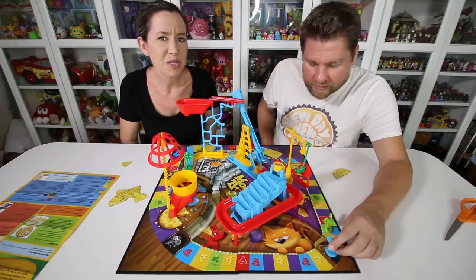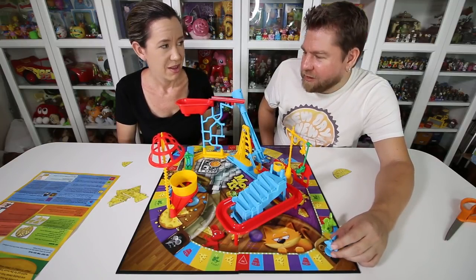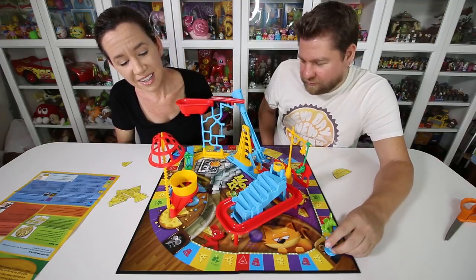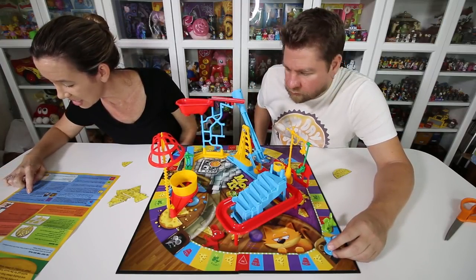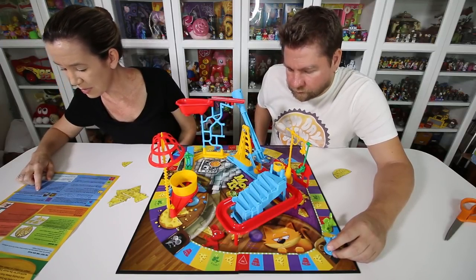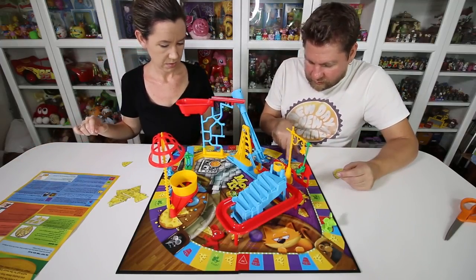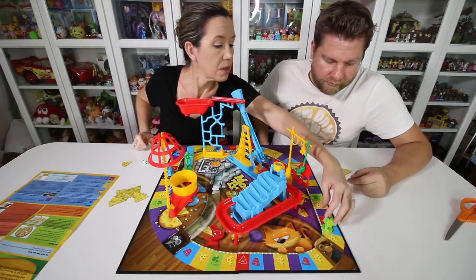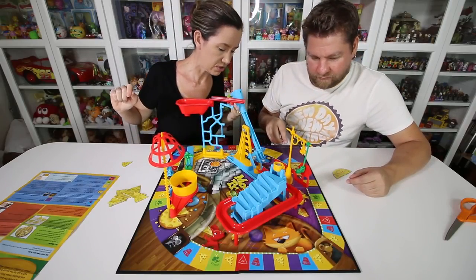It doesn't explain where you're supposed to go now, because you're supposed to have been caught and go back to start — but you're not always going to get caught. The trap's not always going to work. If you land on the mouse door — the mouse hole tunnel space — you can travel through the tunnel to the space on the other end. The color of the tunnel space you enter must match the color you exit. If I come around I get a cheese, so I'll do that.